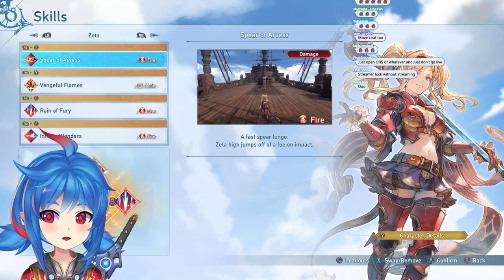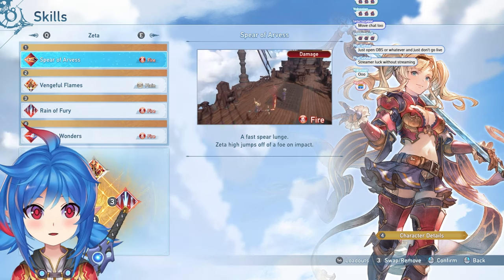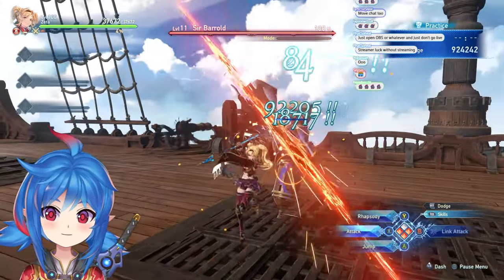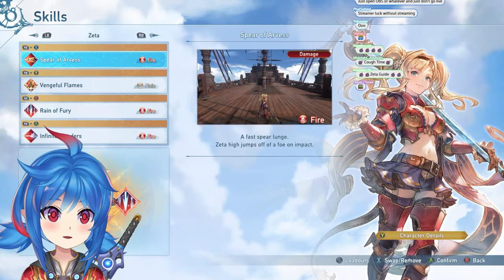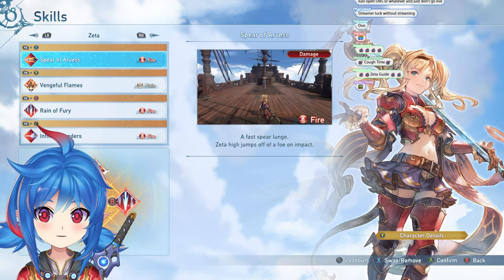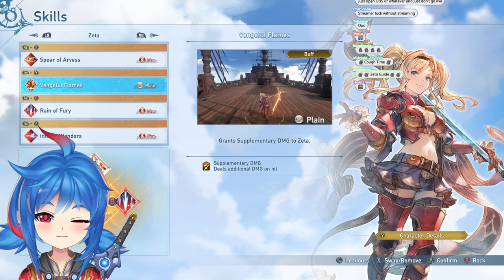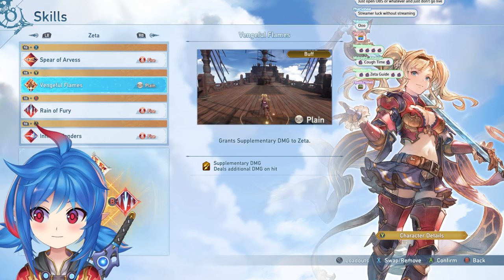Zeta's got three abilities that are must-haves and one flex spot. Absolutely must-have: Spear of Arvis. Her main mechanic is that she jumps into the air and does an aerial combo. Spear of Arvis gives you launch, which is really good — that's the main reason. It's also a gap closer and it gives you her important mechanic, Vengeful Flames supplemental damage, which is very important.